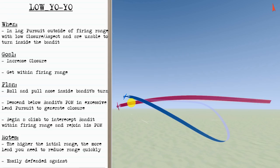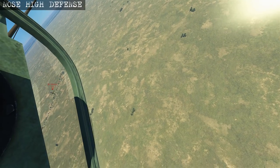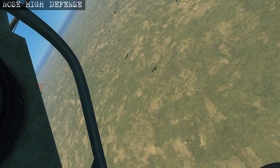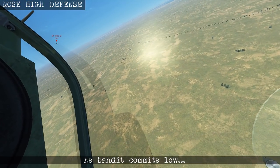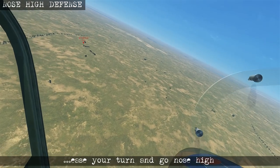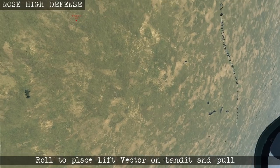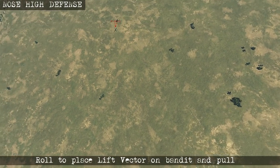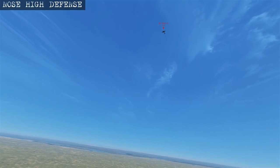This manoeuvre is one that's easily defended against. The first way to defend against the low yoyo is if you have a higher energy state, in which case you can bring the nose high. Watching the bandit, you'll see him commit nose low in lead pursuit. You can respond by easing your turn and pulling up into a climb, then roll and put your lift vector on him and start pulling. You'll end up with a gravity assist to increase your turn performance and hopefully take away his initial position advantage.